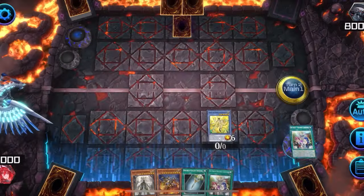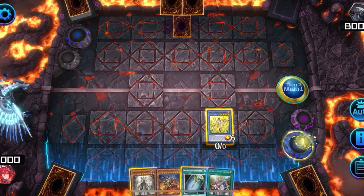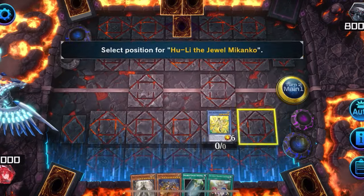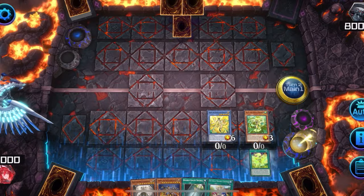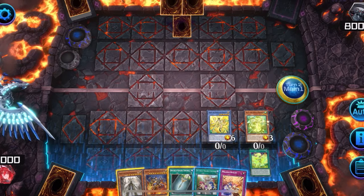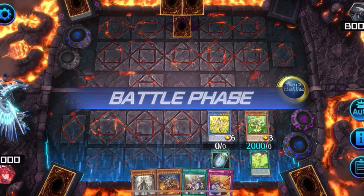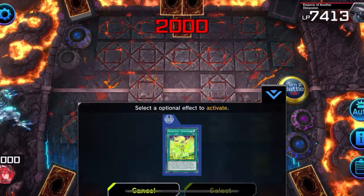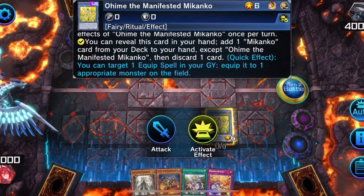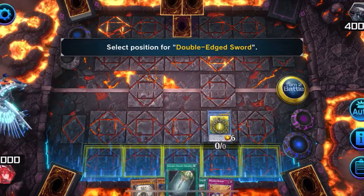Activate Ceremony's grave effect to send Makanko Dance from deck to grave. Activate Makanko Dance to target the Makanko in your grave to summon it, and it equips itself to that monster. You can search for follow-up if you don't win this turn. Activate Double-Edged Sword and equip it to that monster. Go to battle phase, attack with your monster that has 2K attack, and activate Makanko Dance's effect to banish your Makanko monster, which sends Double-Edged Sword to grave. Activate Oh-He-May to equip Double-Edged Sword to itself and attack for game.